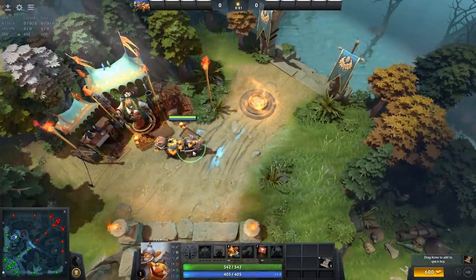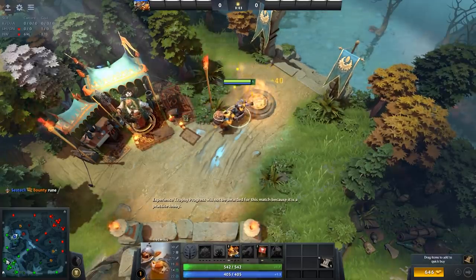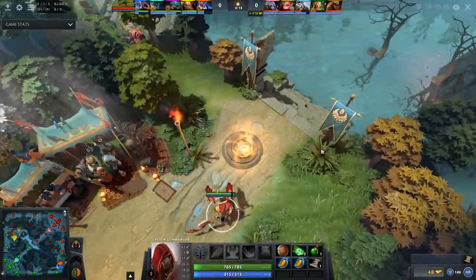Bounty runes are special in that they're the only runes to spawn at the zero minute mark when the game starts, at the same time lane creeps first spawn. Because there are two bounty runes on your side of the map and two on the enemy's, it's very common for both teams to get two bounty runes each.